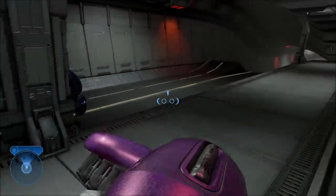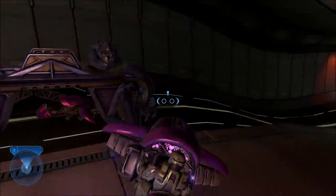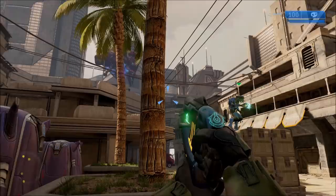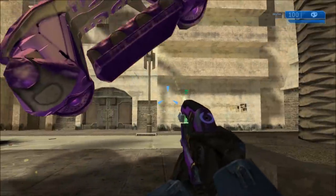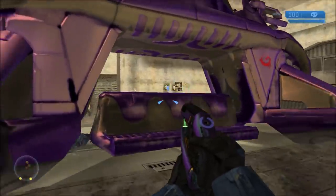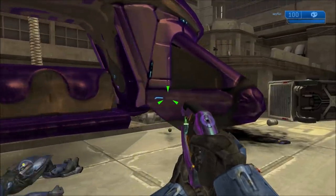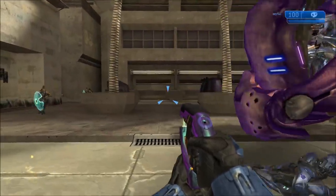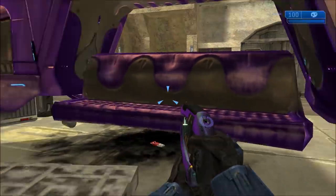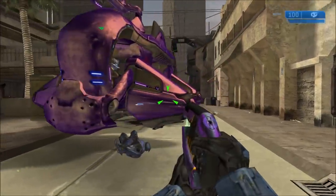As a refresher, the Shadow is a vehicle that only appears during the mission Outskirts in Halo 2, and this is the one I'm talking about. In Halo 2 on Outskirts, we only see the variant of the Shadow that carries Ghosts around. There's actually another variant — the troop transport variant — and that's actually the default original variant of the Shadow. The Ghost-carrying one is actually the alternate variant, called the cargo variant. We never see this troop transport variant anywhere in the game. It's effectively cut from the final game and unused.